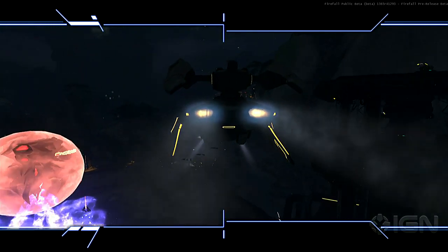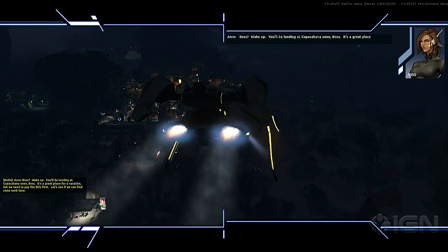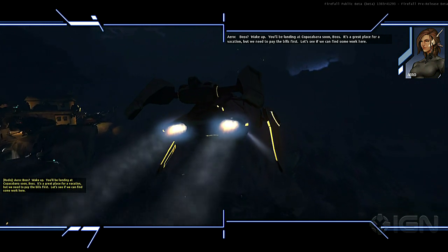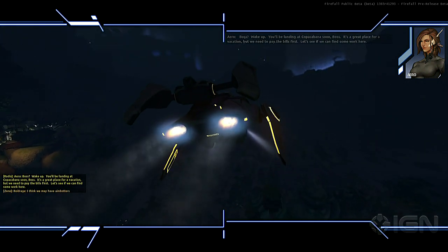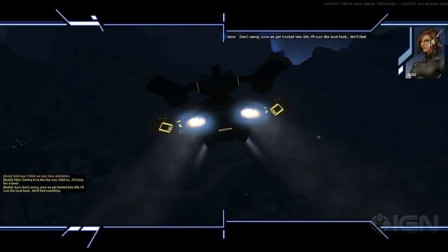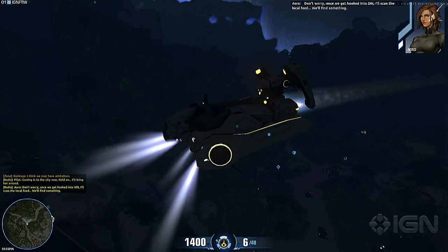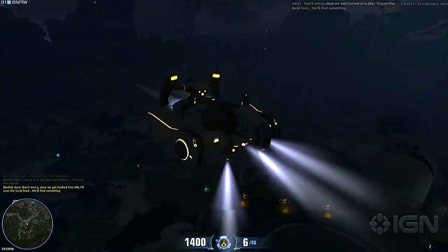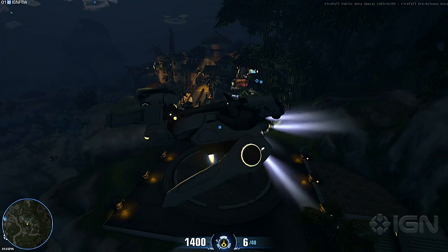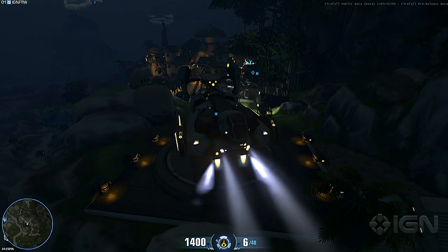You'll see below as we're coming in, there's a dynamic event going on right over there. There's a race called the Chosen that come in from the Melding and they're attacking the humans. You'll often find these Chosen on patrols — sometimes they're mining for resources and you can kill them and take the resources. But that over there that we flew by is actually a Chosen outpost, and it's going to take a good five to ten players to band up together to drive the Chosen away from town.